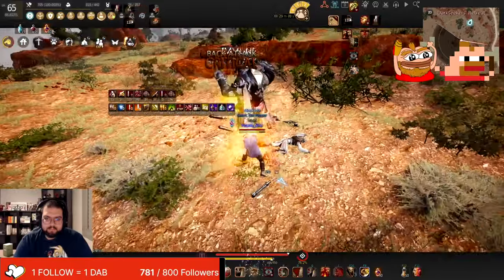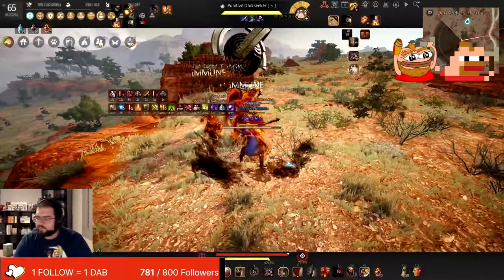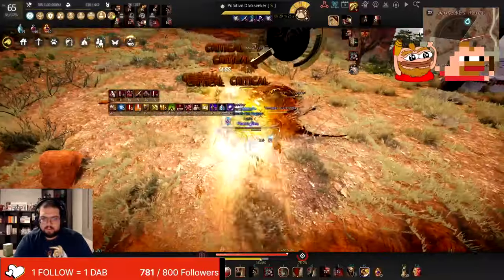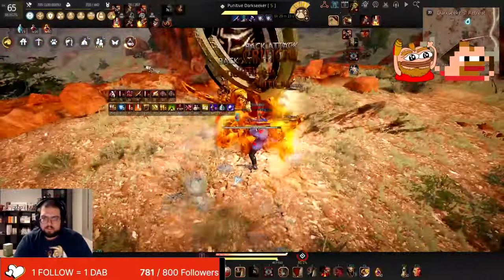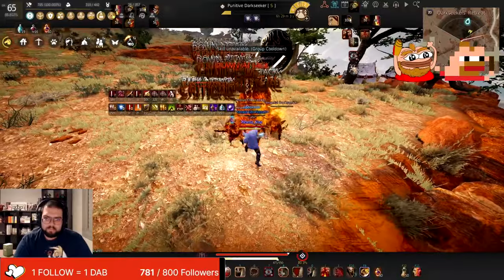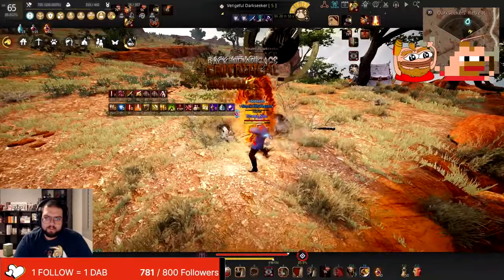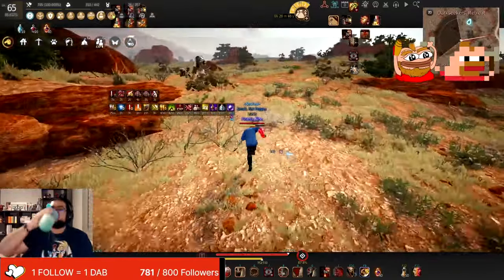Yo, it's your boy Picantanino coming at you with another Zerker video. Today we're going to be going over PvE. A lot of changes have recently happened with Berserker in PvE and I kind of just needed time to test out a lot of stuff — that's why this video is coming out a little later than I'd like. We're going to be going over skill add-ons, crystal builds, artifacts, and basically the rotations of PvE-ing if you've never PvE'd with Awakening Zerker before.